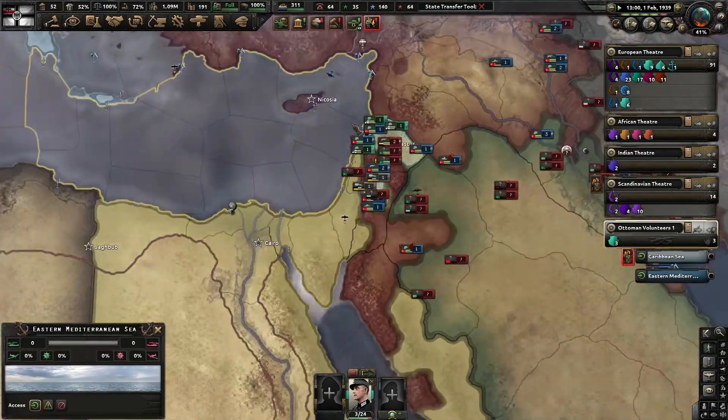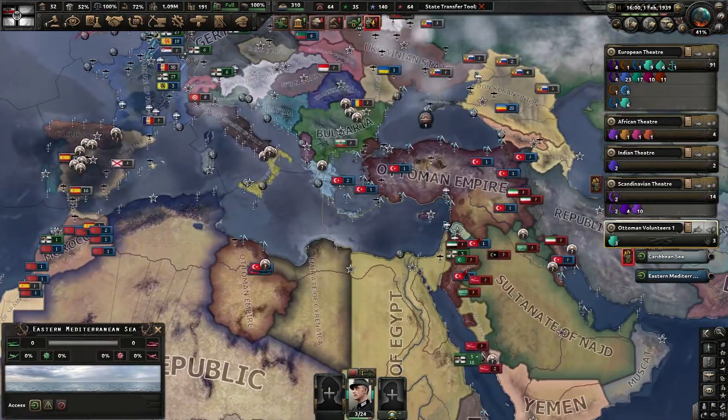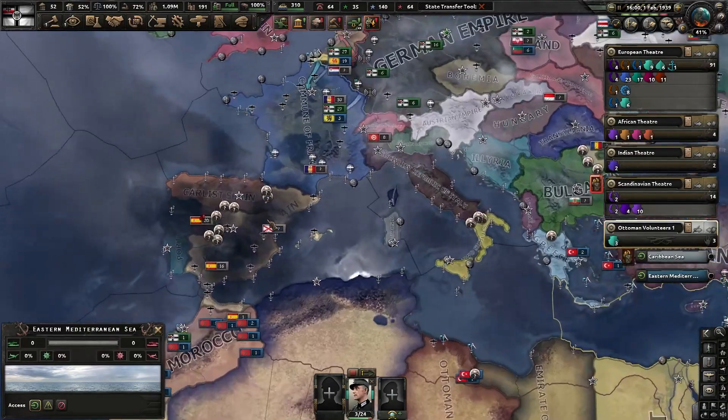Guerrilla fighter — not really that important. I have enough points, but I don't have enough political power to get another attaché. Be nice if I could.